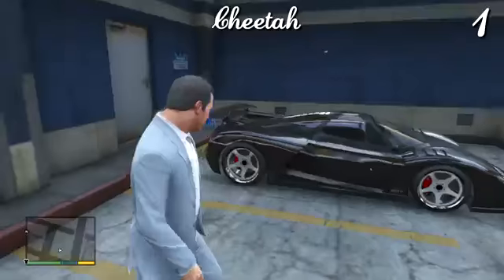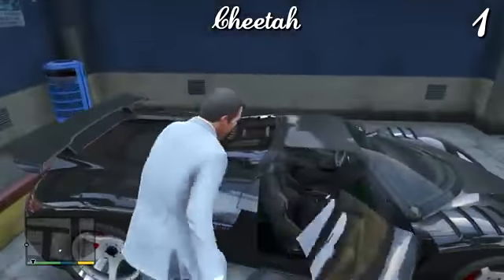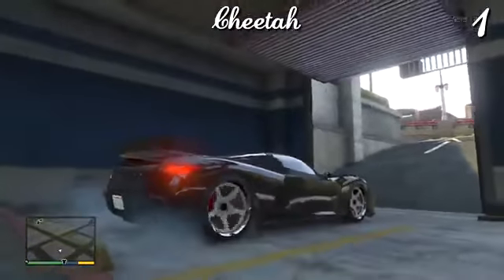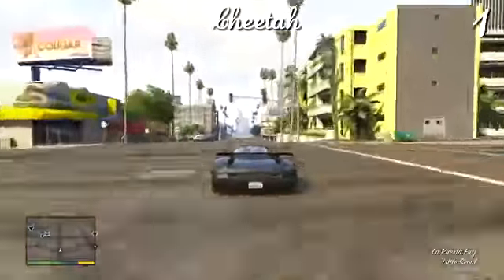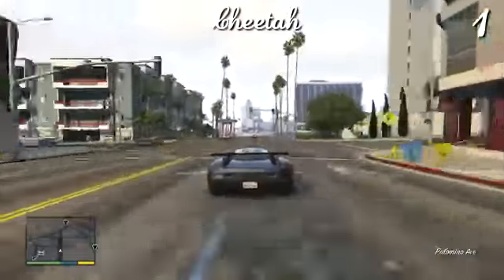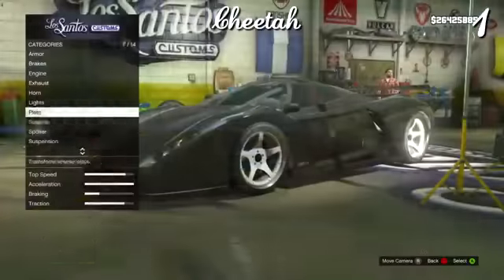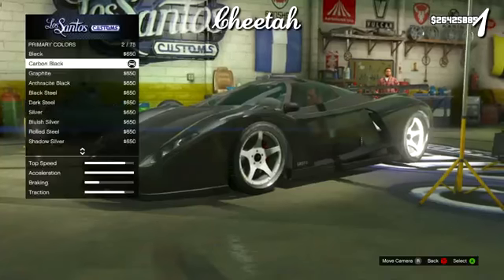At number one we have a car that I didn't actually use until the end of the game. I bought this from the website and wasn't expecting to fall in love with it as much as I did — and it is the Cheetah. Not only does it look beautiful, but you can put two different colors on it. If you go for matte black and metallic black you can make it look a little bit like a Batmobile. You can also set the suspension so it sits right on the floor — this car is very low already.